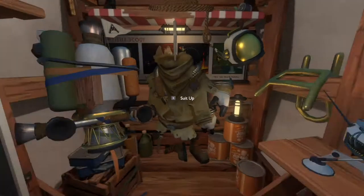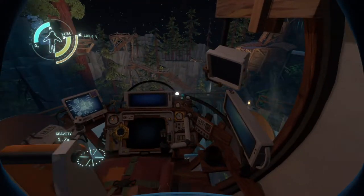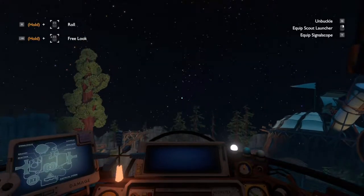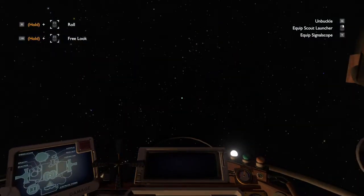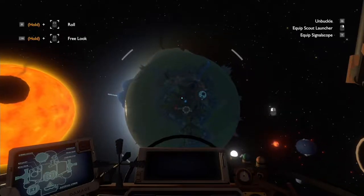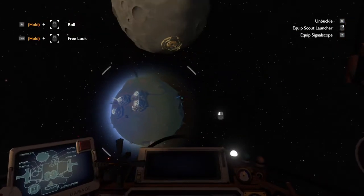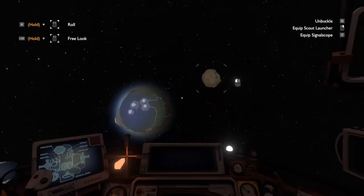Nothing happening in the sky at the moment. Put my suit on. Get into the right spot to get into the chair. Now I should probably finish the ruins here at home on the planet I start on. I'm not sure if I found everything in the ruins the first time I was there, because I was rudely interrupted by the timeline being reset.